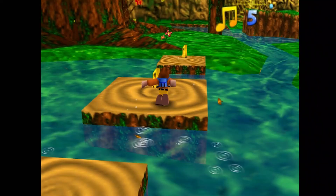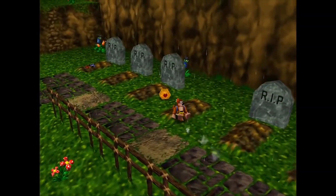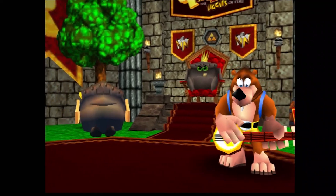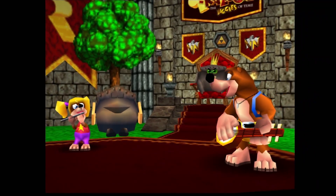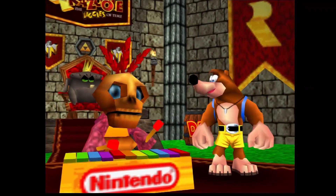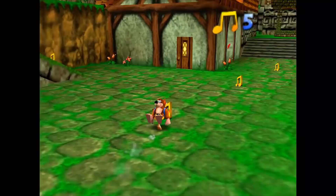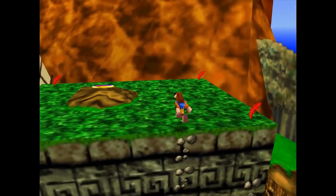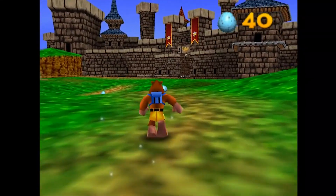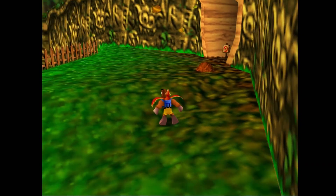Banjo-Kazooie: The Jiggies of Time brings the Bear Bird duo to the land of Hyrule. The amount of care and detail in this hack is outstanding, with completely new maps, new music, and a custom story. Even the intro has been modified to fit the theme of the game. This roughly 5-hour experience will bring you all over Hyrule as it was featured in Ocarina of Time. The maps strike a perfect balance of keeping everything recognizable while fitting the areas for Banjo's more vertically oriented gameplay, so when Goggles tells you to go to the Lost Woods, it will still be right across from your house on a hill.